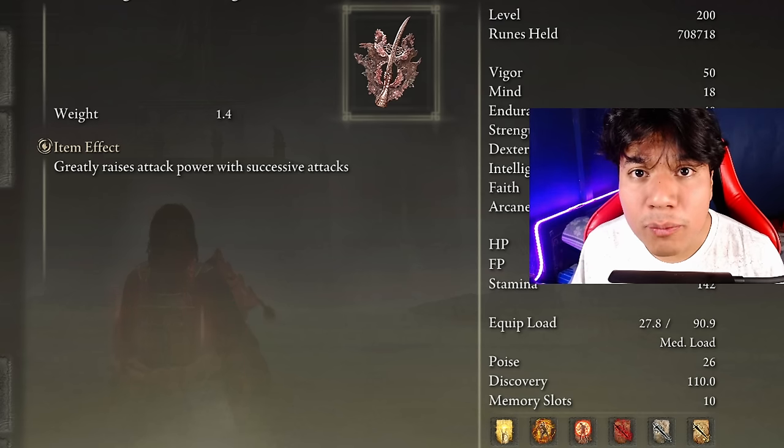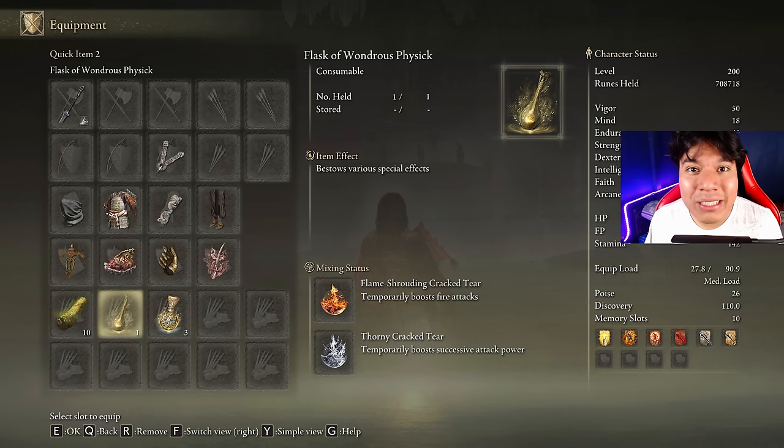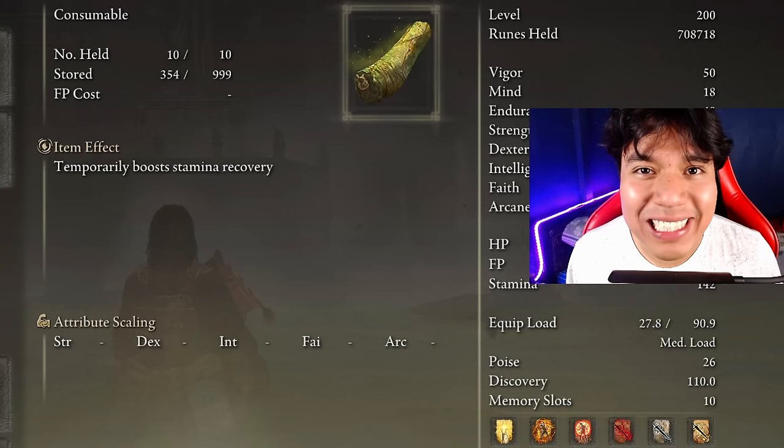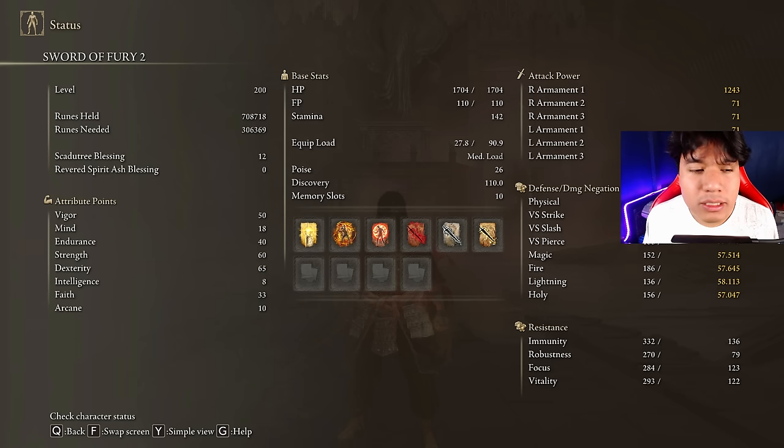You can use any other talisman you find useful as long as it provides something significant for your build. Depending on which type of damage you want to deal, in your Flask of Wondrous Physick you can use the Flame-Shrouding Cracked Tear or the Lightning-Shrouding Cracked Tear combined with the Thorny Cracked Tear, but in some scenarios it could be smart to use the Stonebarb Cracked Tear as well. This weapon doesn't consume a lot of stamina, but it is always good to have faster stamina recovery speed. Don't forget your Pickled Turtle Neck legs.